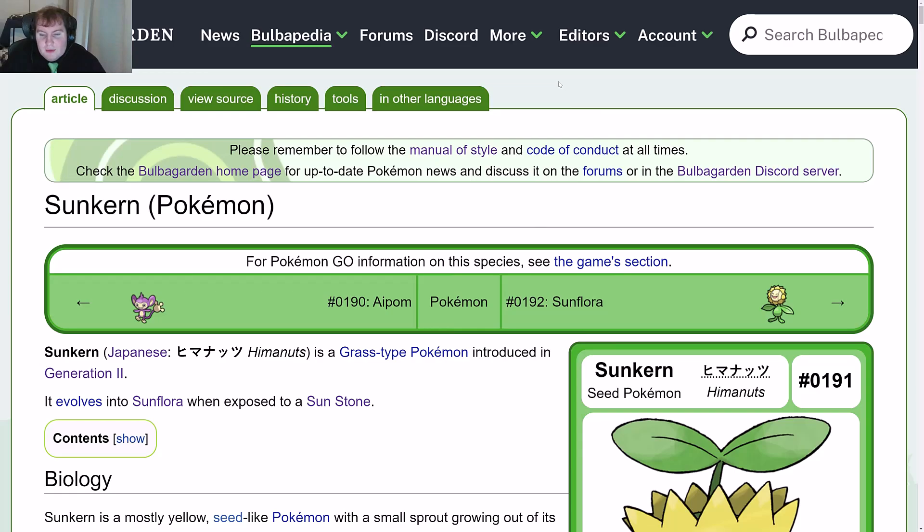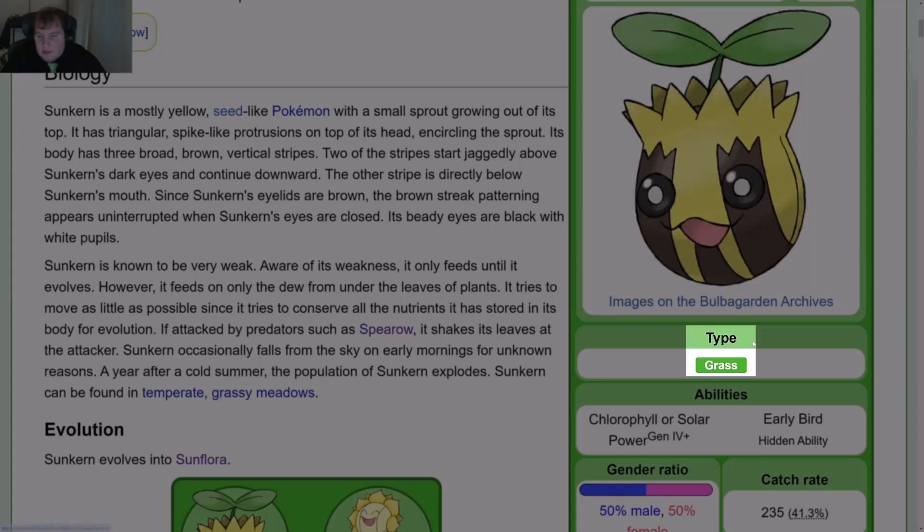Let's get to the Boldpedia article. Hello and welcome to the Boldpedia section of the video. Today we'll be talking about Sunkern, the seed Pokémon whose number is 0191. Its type is grass.